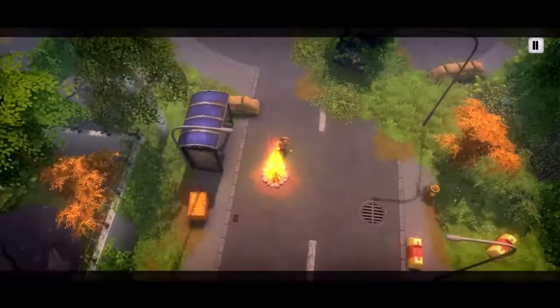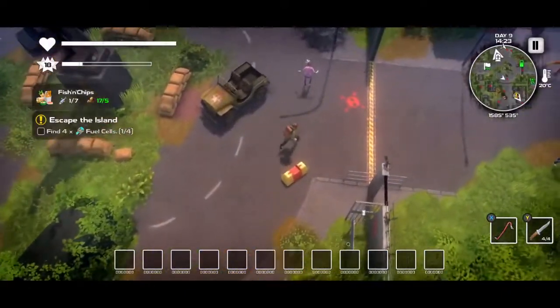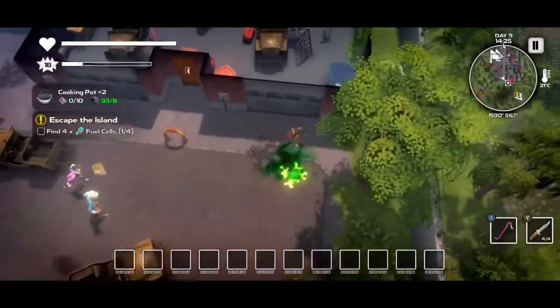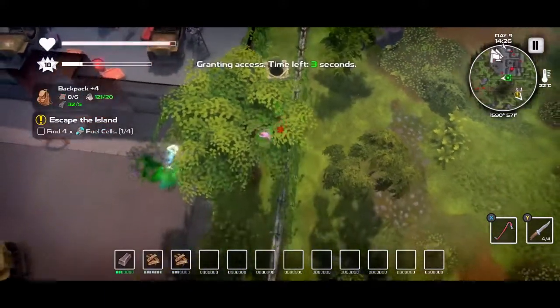What you need to do is find the closest campfire to the crate, destroy every obstacle that is between the campfire and the crates. Then you go rest at the campfire and run for it. It'll give you a bunch of nice crafting materials.